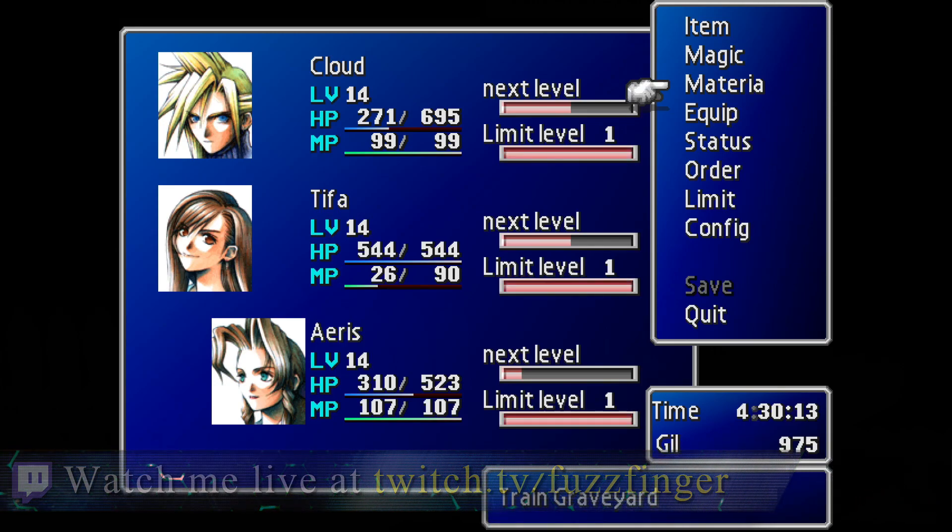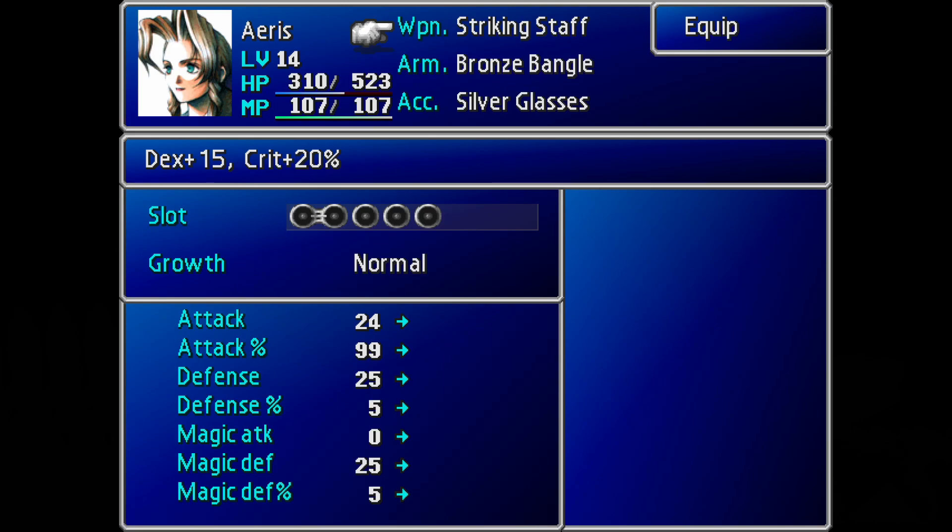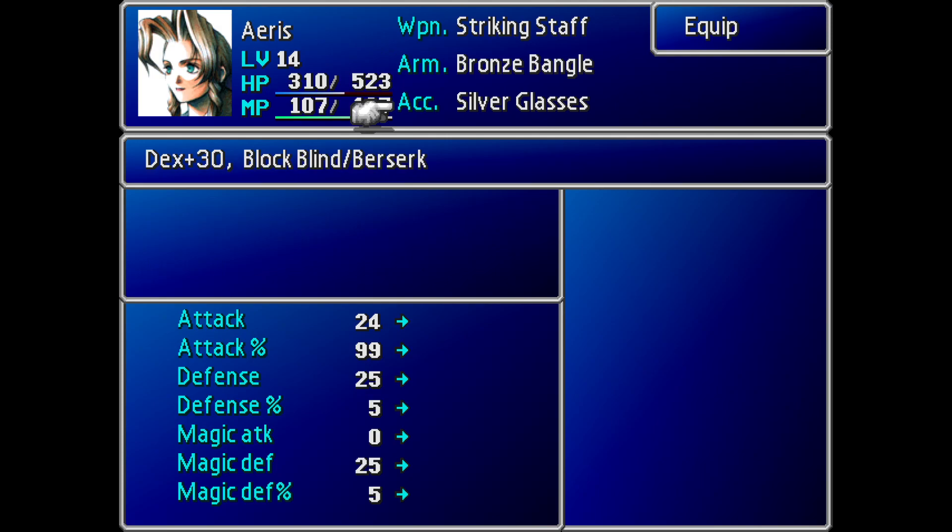Today, I'm going to be showing you how to get two pretty good items early on in our playthrough from the same enemy. Those items are going to be the Striking Staff, which is a very powerful early weapon for Aeris — it has a good bunch of materia slots as well as some nice stats.